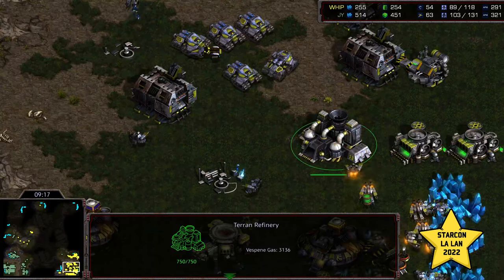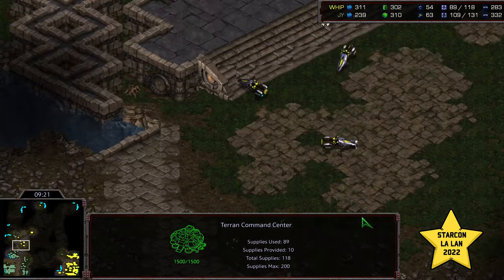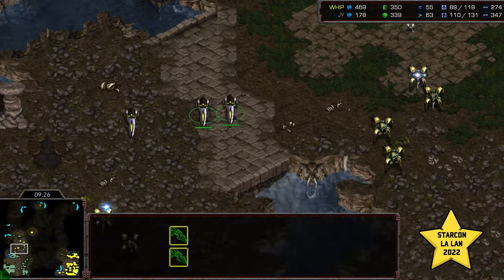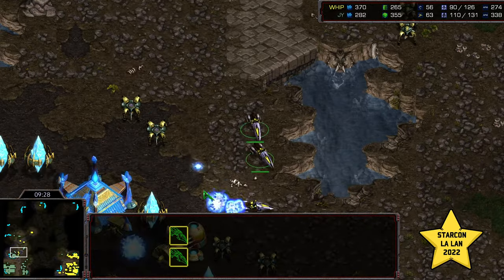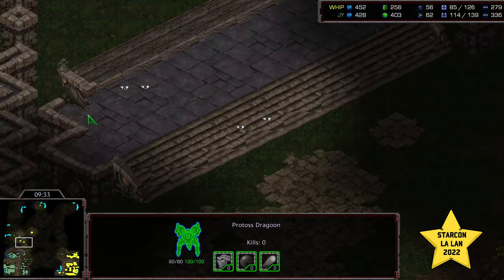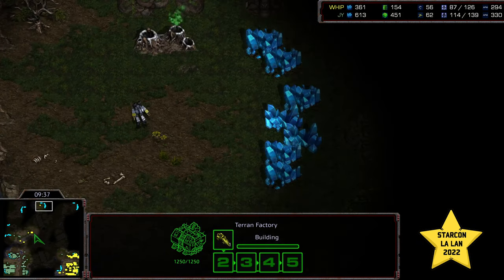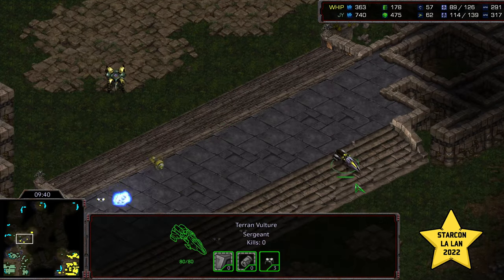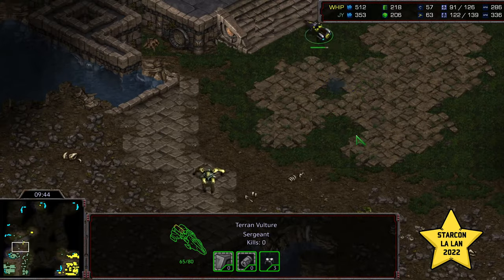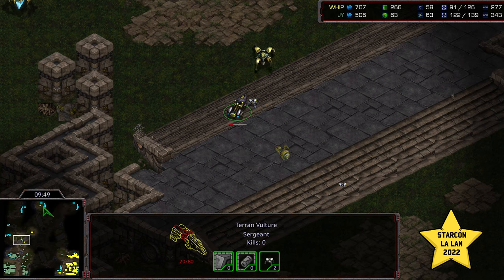More Vultures making their way up to delay that as long as possible — provoking Photon Cannons near that third. I like the mine placement in between. The Observer is making its way back down to help clear that mine and potentially get a fourth up. Jeyun, rather than playing it off three bases, recognizes that — a Command Center has already been built. It's going to be a while before it can float out, so Whip really needs to delay this. He does manage to get yet another probe kill to delay that fourth.